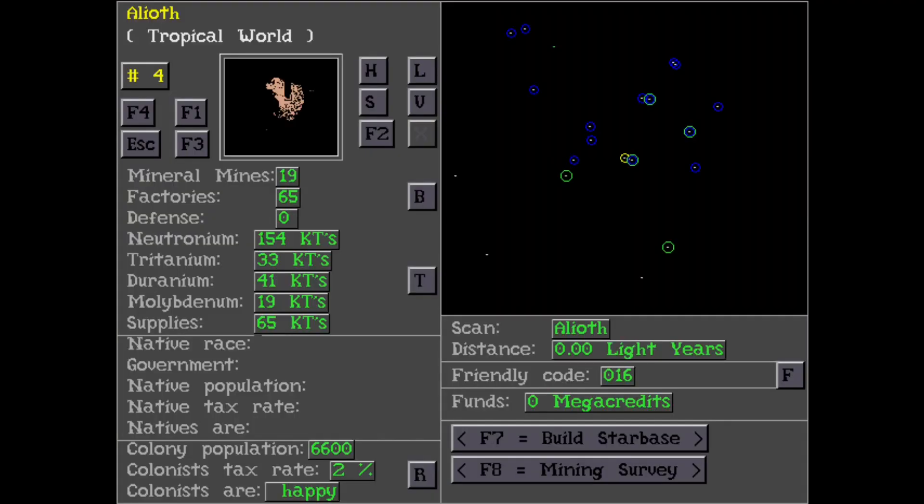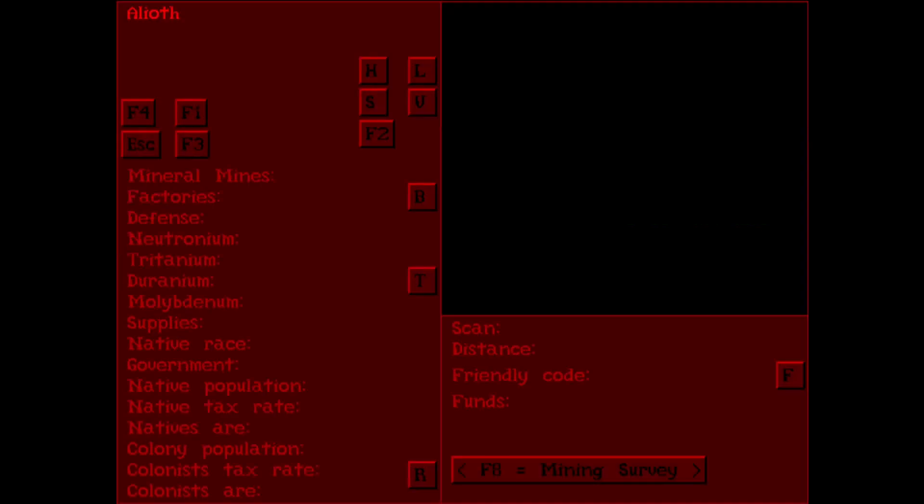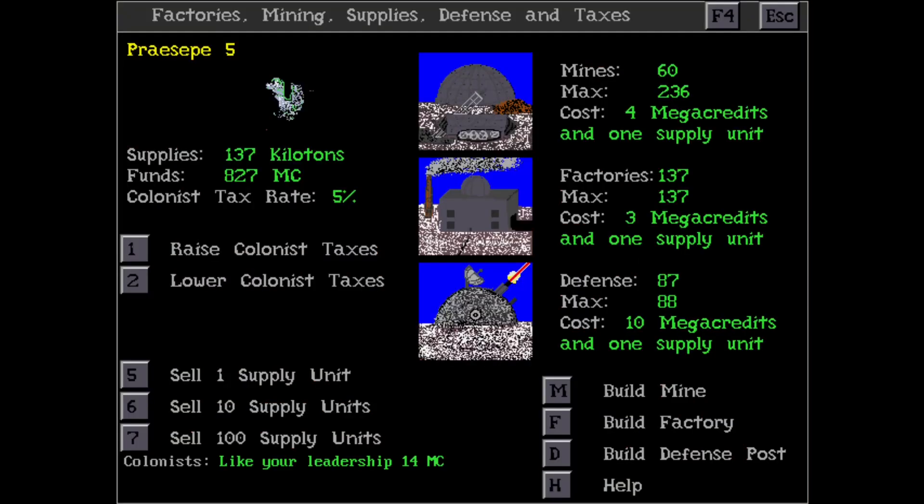Now let's take a look at some of the elements of the game. The first and most important one is the planets themselves. These are the centres of your economy — it's where your colonists live, where you generate supplies, and where you mine minerals for building new ships. The main task to do at the planet screen is to manage the economy, such as building factories, mines, and defence posts, as well as setting the tax rates for the colonists and the natives, which will get terribly angry and destroy your factories and mines if you tax them too hard.